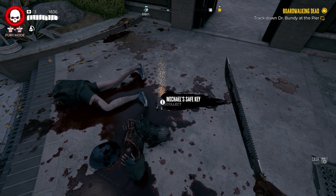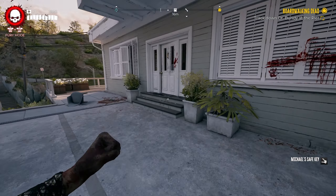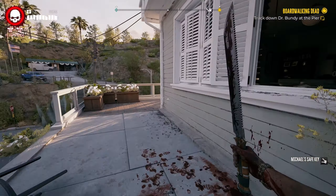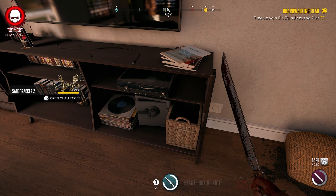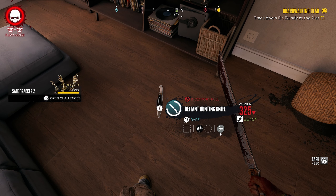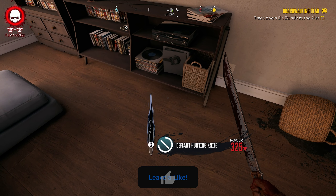Once you take out his Protege, you'll be able to get the key for the safe. We've taken out his Protege and got Michael's Safe Key — pick it up, go back inside, and open up his safe. Just remember that you need to complete the mission that takes place in this house to get that zombie to spawn. Open it up and we got the Defiant Hunting Knife with 325 power.